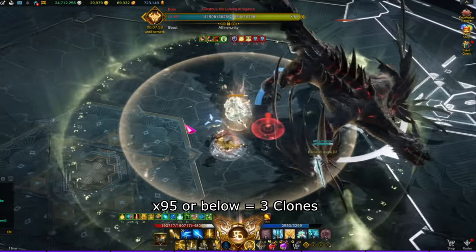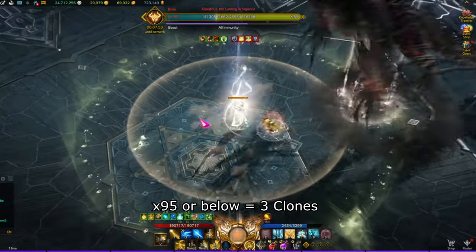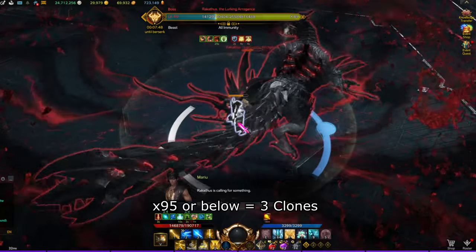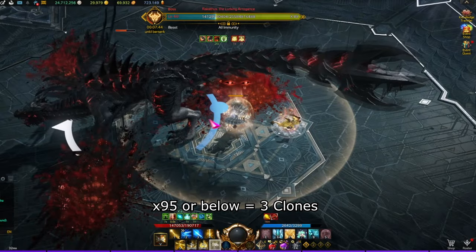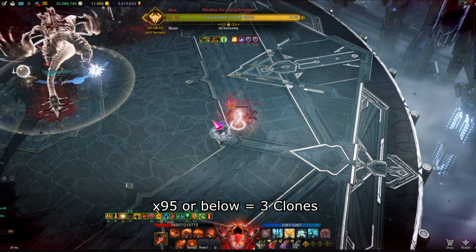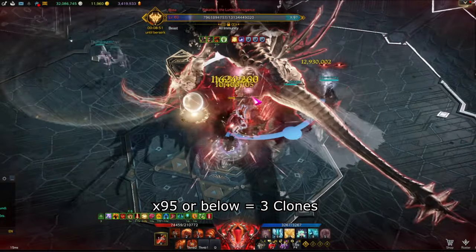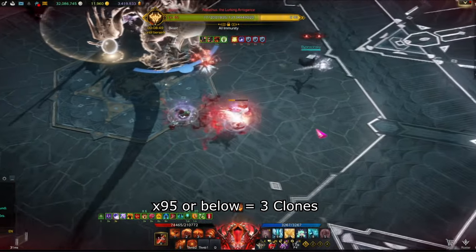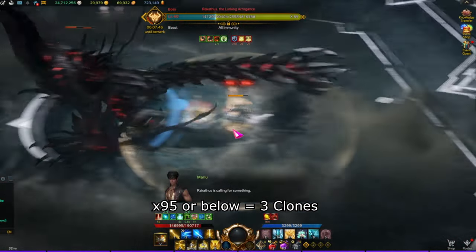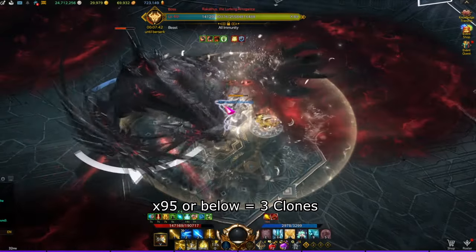The safe spot for most of his attacks throughout the fight will be the side of the boss that is trapped. The first major mechanic happens at 95 HP lines or below. The boss will jump to the center and three clones will appear on the top side, bottom left side, and bottom right side of the map depending on where the real boss is located. You can see a red trail coming from the boss which tells you where the clones will spawn. When the boss is at 95 HP lines everyone should quickly scramble to their position. The support should follow the boss jumping to the middle.